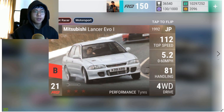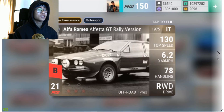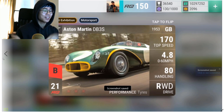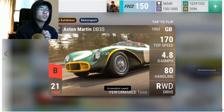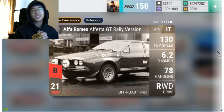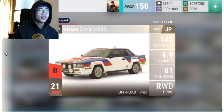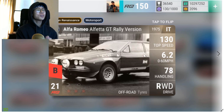Moving on is the Mitsubishi Lancer Evo 1 — very light four-wheel drive, medium, good handling, a great city streets car. Moving on is the Aston Martin DB3S — I love it so much. The next car was the Alfa Romeo, 170 top speed, 4.8 0-60, 80 handling, on my wish list for GE cars — it has 88 MRA, close to 89. Then we have the Alfa Romeo Alfetta GT Rally version, one of the weaker off-road cars.